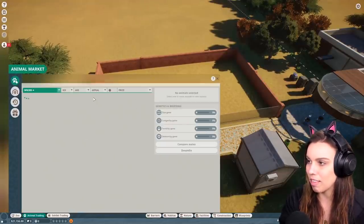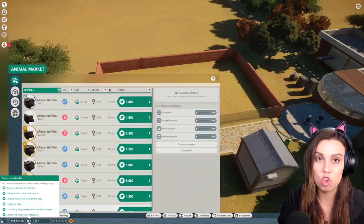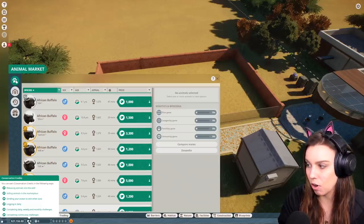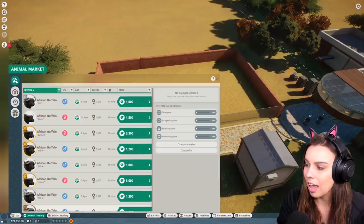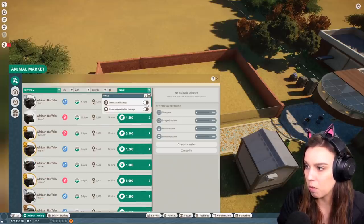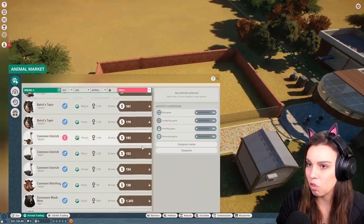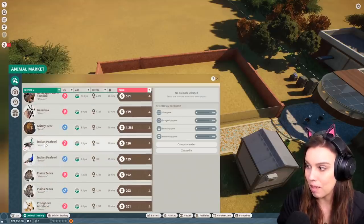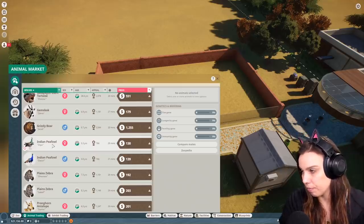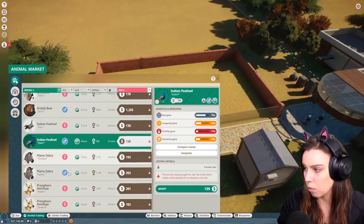Let's go to the animal trading center now that we have a habitat. There are two ways to buy animals: one is with conservation credits, which you gain from bringing up animals, releasing them into the wild, selling them in the marketplace, logging in daily, and completing quests — it's kind of like an in-game currency. Or you use your cash, your zoo cash. At the moment we're going to have to do the cash listings. This peafowl has 33% fertility — that's not great. We're not getting the peafowls.